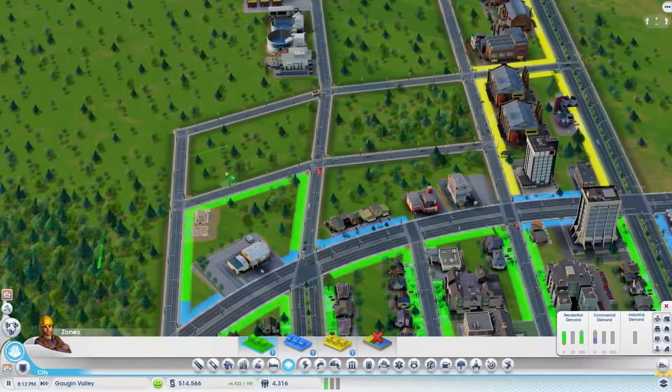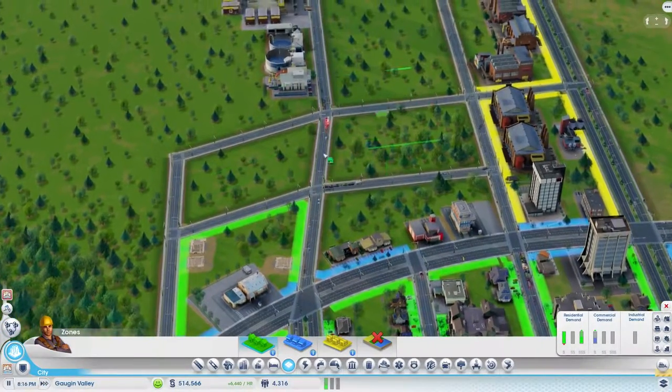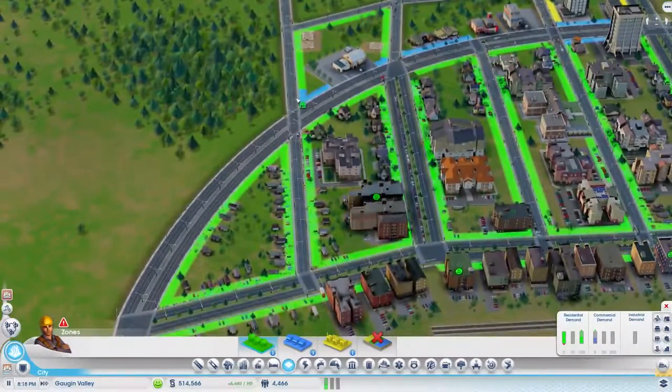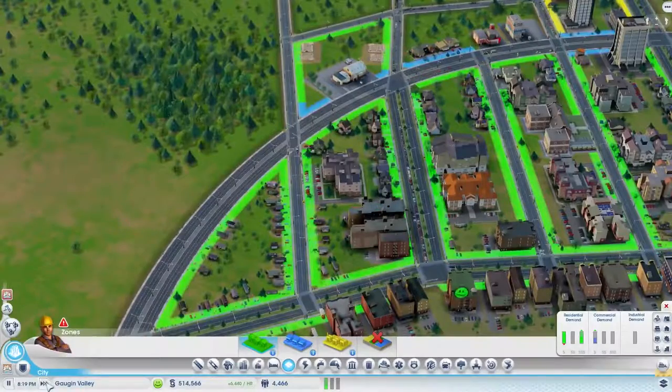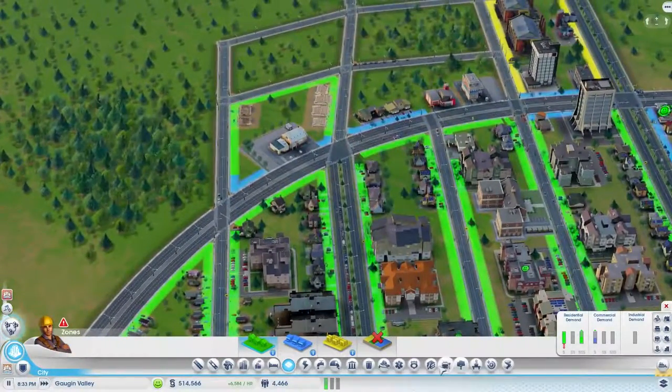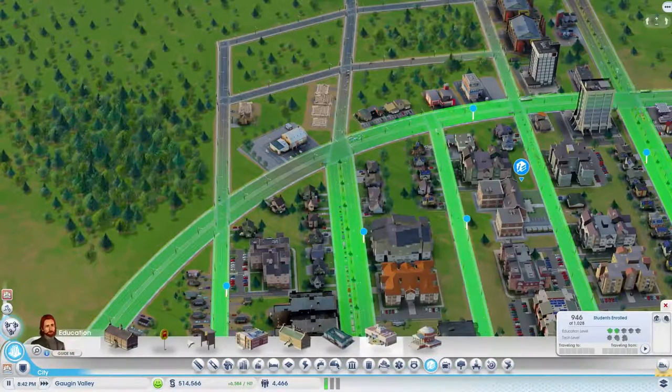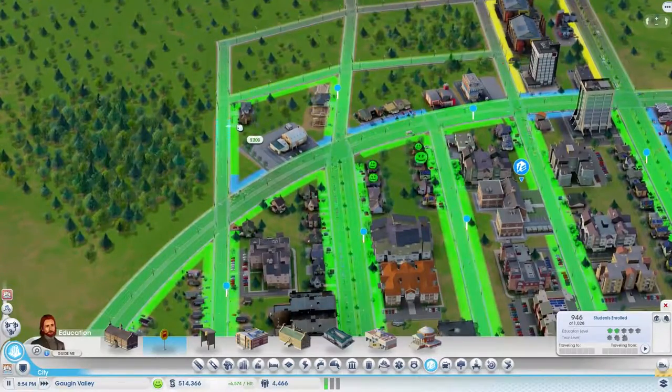We are going to zone some residential here because we have such insane demand for it that it's hard to try and keep up and allocate space for it that's far away from our industry. We're not going to move any closer than this — the rest of this area is going to be reserved for commercial buildings and possibly even some factories. I don't want any of it to be too close to the industry because people will complain and the land value will go down.